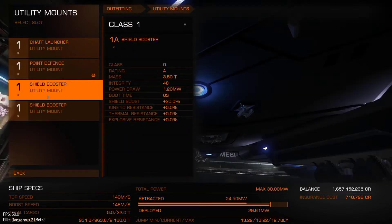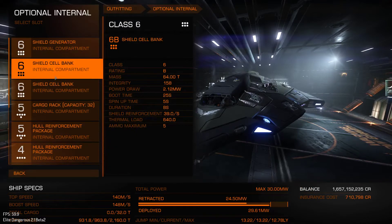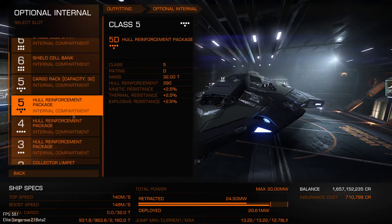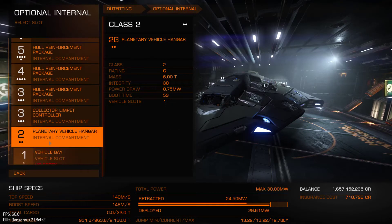Utility modules — just got two A-rated shield boosters, and they've changed the actual placeholder, it actually looks like a utility mount like a shield booster now, it looks pretty cool. Point defence and chaff. And now for the inside I've gone with a class 6 A-rated shield generator, two B6 shield cell banks, one cargo rack at 32 tons, three hull reinforcements — one class 5, one class 4 and one class 3 — a collector limpet and a vehicle hangar.